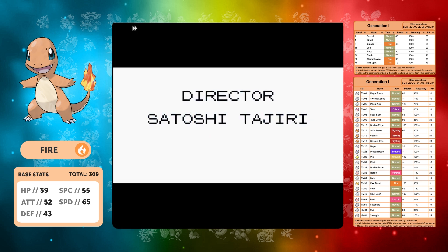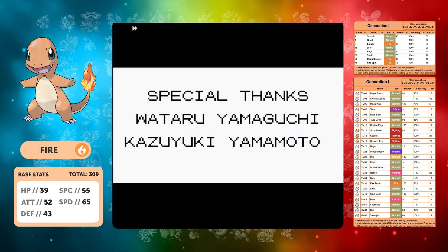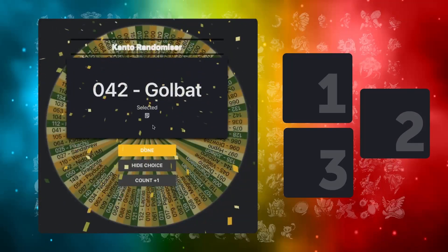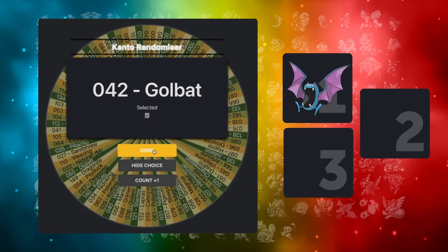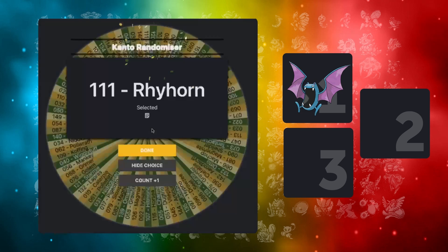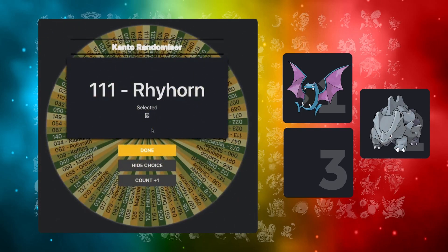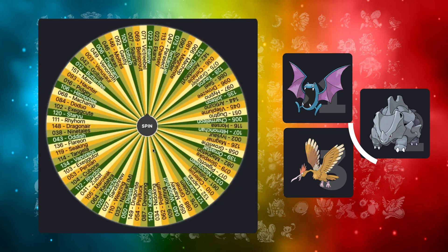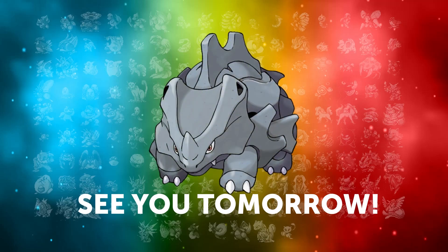Charmander has completed the run. Let's see what we get for the first Kanto video of next year. This is actually the final Kanto video of the year. We've got Golduck and Rhyhorn on the wheel — you know what, Rhyhorn would be an interesting one. It's very slow but very bulky. We're going to go with Rhyhorn — let's start off the new year with a rock type Pokémon. Anyway guys, thank you for getting to this point in the video. Please like, subscribe, share, and if you became a new subscriber this year I really appreciate you legends. See you in the new year!